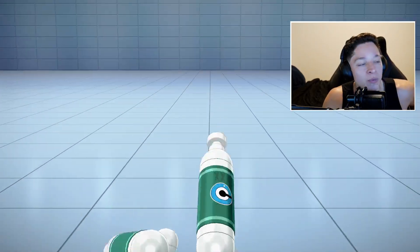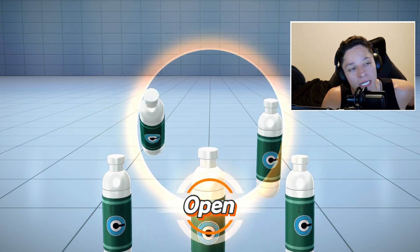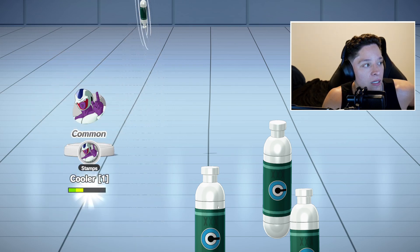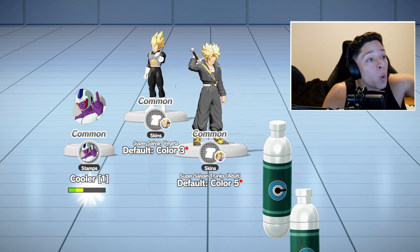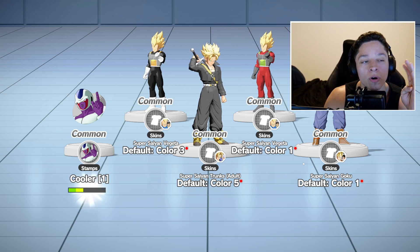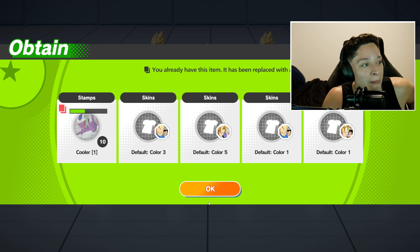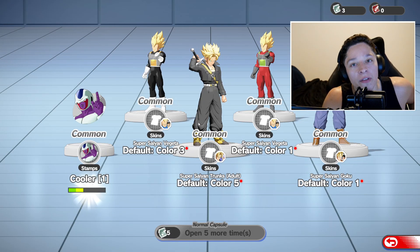Let's do normal capsules first and see if we can get anything. Basically when you're doing your summons, you can get emotes, stamps — okay, we got a Cooler stamp. And I got the black Vegeta skin! I wanted that black Vegeta skin so bad, the full-on black one. But yeah, the main things you can get are a skin, a stamp, a helper, and an emote. Those are the four things you can pull from capsules.